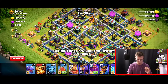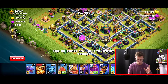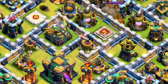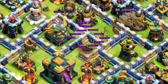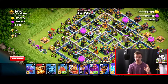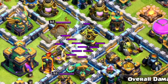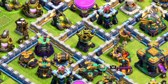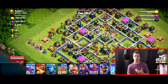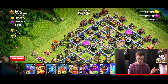First thing I want to do is pick a side — I'm going to attack from the top side. But first, I want to zap the air sweeper over here, then do a few more lightnings on the other air defenses. This base has 2 air defenses upgrading, so that's 6 total. We'll drop 3 lightnings there to take out 1 air defense, then take another one out. We can save the rest of our lightnings in case we want to use them to pop an Inferno Tower, Eagle Artillery, or really anything for value.